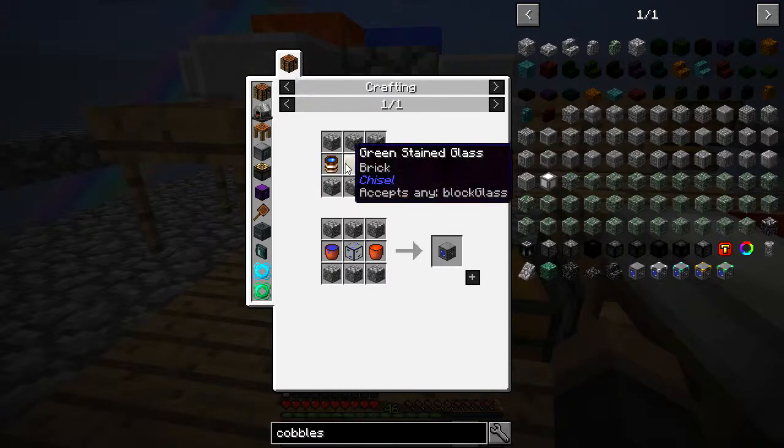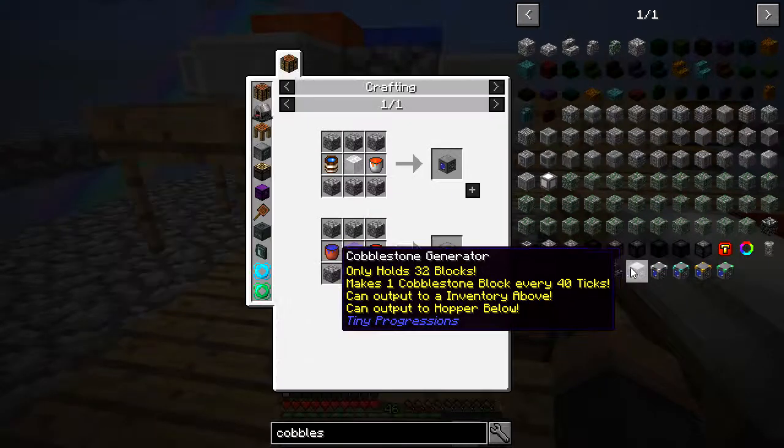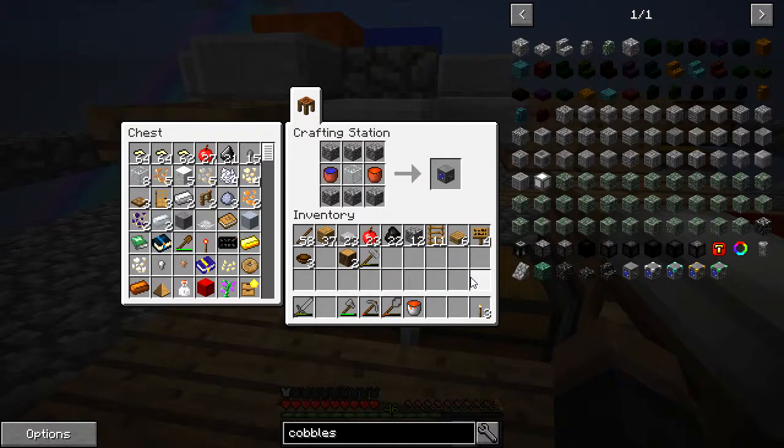We are missing water and glass I believe - although I have water there, so I don't know why it's saying we don't have it. Let's just try. Still missing items... no, there we go! Yay, cobblestone generator!